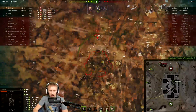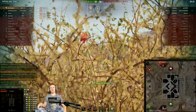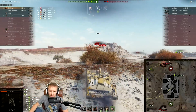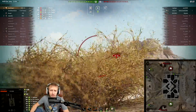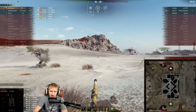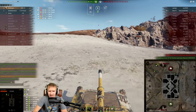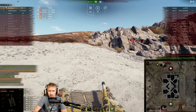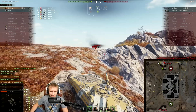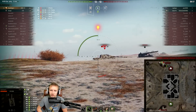Here you can see the standard rounds of this vehicle unable to reliably go through the superstructure of the Jagdtiger. Even the premium round I reload bounces off the side. The penetration of this tank is one of the biggest letdowns — if you're expecting to play a Tier 9 that can just overpower armor with raw penetration, this isn't the vehicle for you. Even a T-54 with its premium rounds at 330mm of HEAT does substantially better. The premium penetration here is only 29mm better than its standard pen, whereas the T-54 has 50% more.